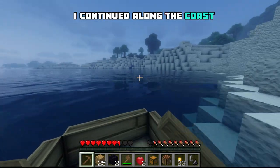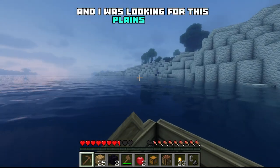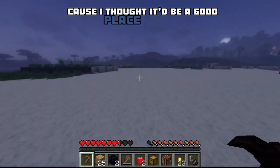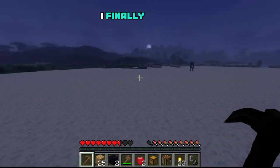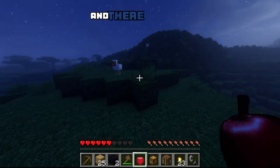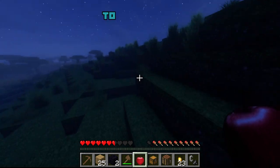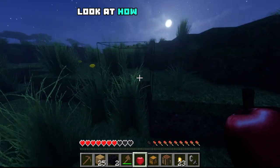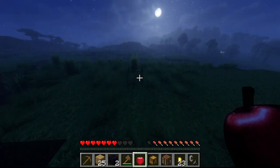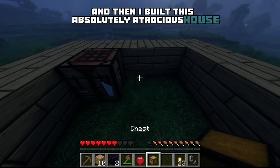I continued along the coast. At this point the sun was setting and I was looking for this plains biome that I saw while I was first entering the bay because I thought it'd be a good place to build. I finally found it, and then I climbed up this little mountain and there was a huge big flat plain — I thought this would be a perfect place to set up a base. Look at how gorgeous the moon and the sky looks.